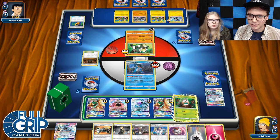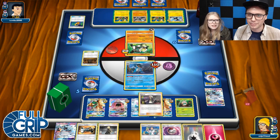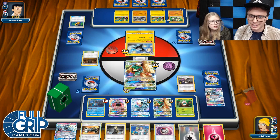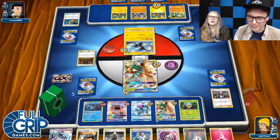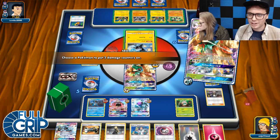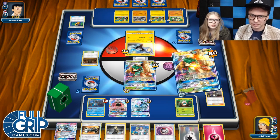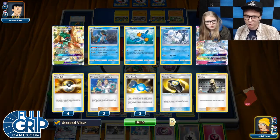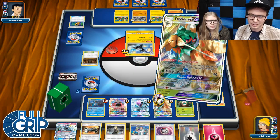We're going to get rid of the Zebstrika — if you're going to Guzma this turn, then you can Feather Arrow and soften up some stuff. I'd take out the Tapu Koko. Then we just keep them from drawing through their deck. I think the Zebstrika is the lifeblood of his deck right now — that's what keeps him drawing. We'll Feather Arrow a couple times. You also have to be careful of the Counter Energy Lele — he can move energy to move damage around. I only have one max potion. I'm going to need to Hollow Hunt here eventually.